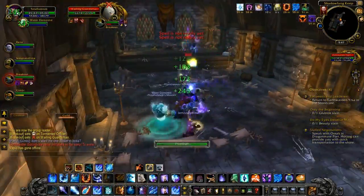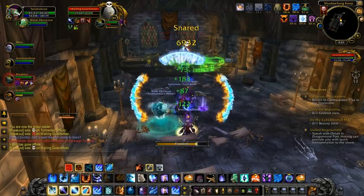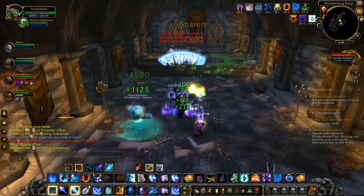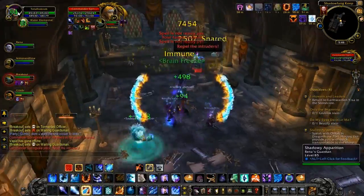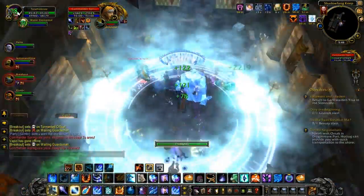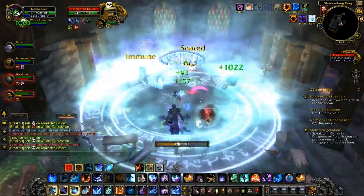We modified our tactics once we discovered that they were shackleable. We'd heard that they weren't, and it's possible in a previous version they weren't, but they certainly are right now. So we shackled one, nuked the other, and placed the Ring of Frost in the middle right there to catch both of them — that helped an awful lot.